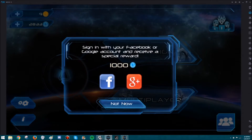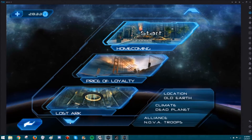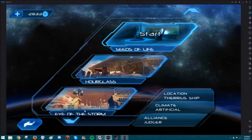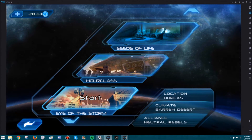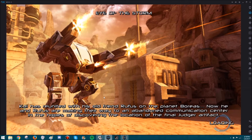It's almost like having an Android game console on your computer, because you can just open this up, install anything, and save it. I'm going to show you how to do that at the end. Cal has reunited with his old friend Rufus on the planet Boreas. He and Rufus are making their way to an abandoned communication center in the hopes of discovering the location of the final juggler.